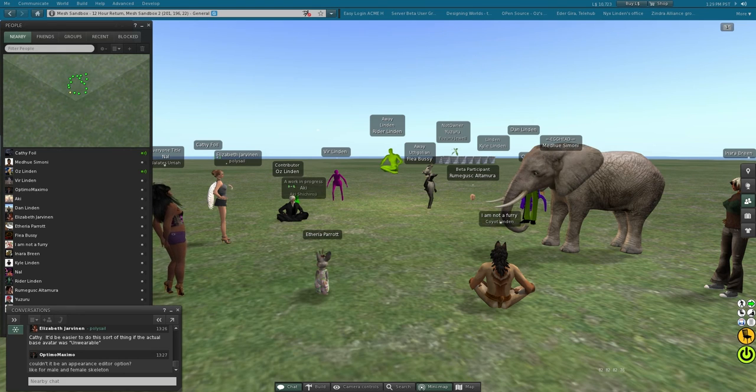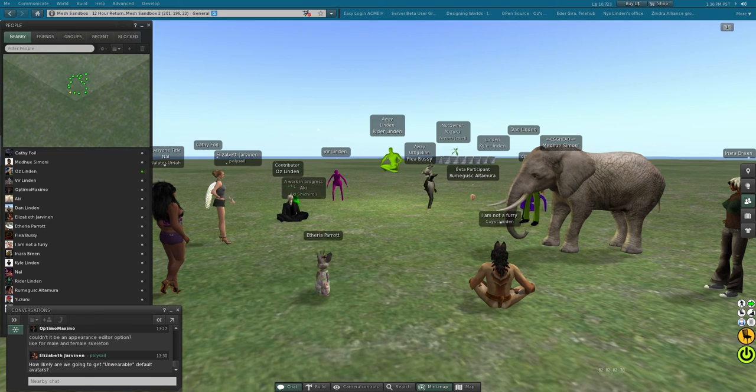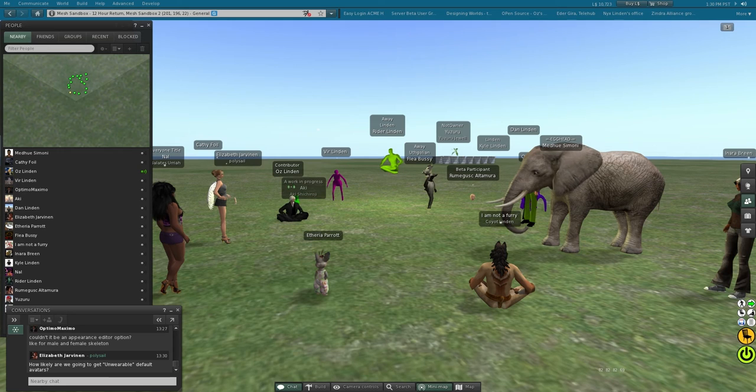Basically what we're going to have to do is figure out by just trying to do it whether or not we can modify the default avatar to be rigged to at least the hand and face bones, without introducing anything that's too terribly backwards incompatible.